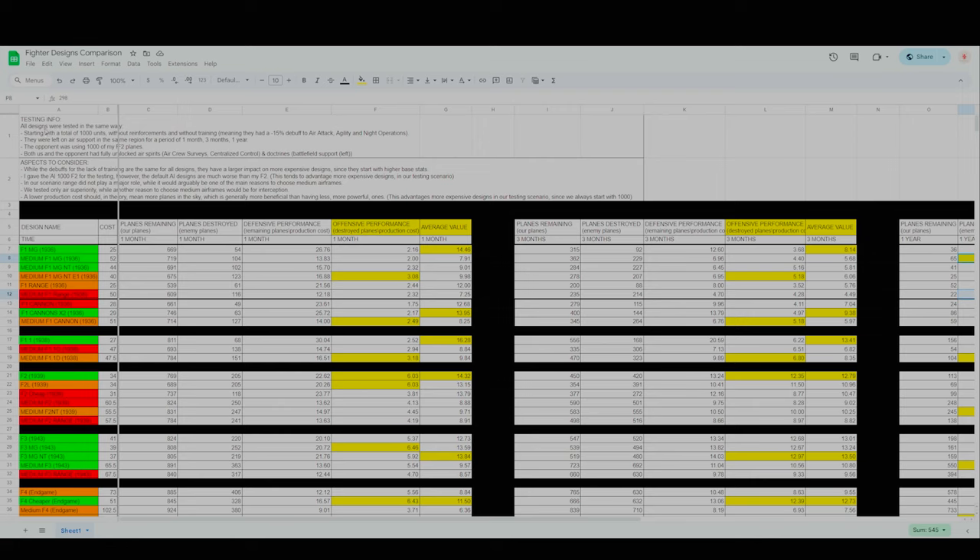First of all, we tested all designs in the same way: we always started with a total of 1000 units without reinforcements and without training, meaning they had a minus 15% to air attack, agility, and night operations. They were left on air support in the same region for a period of one month, then three months, and finally one year. The opponent was also using 1000 of my F2 planes, and both we and the opponent had fully unlocked air spirits, air survey, centralized control, doctrines, battlefield support, left side.